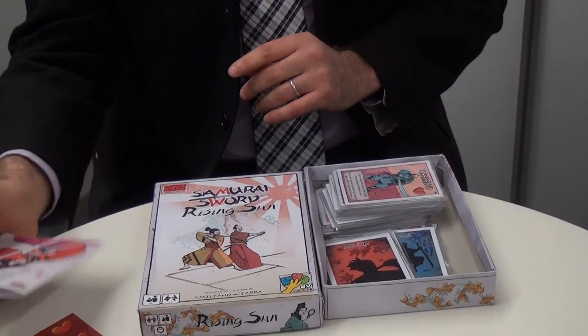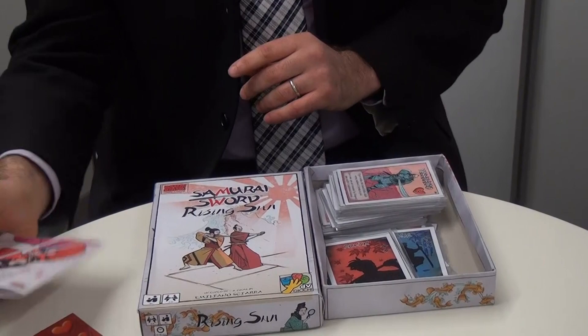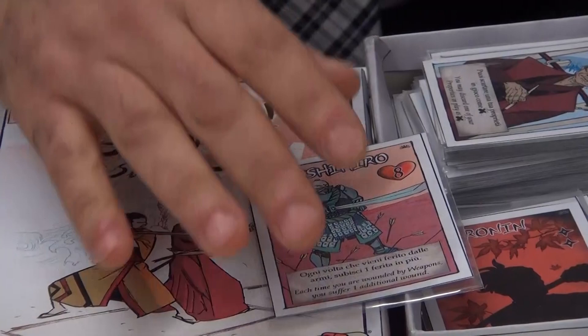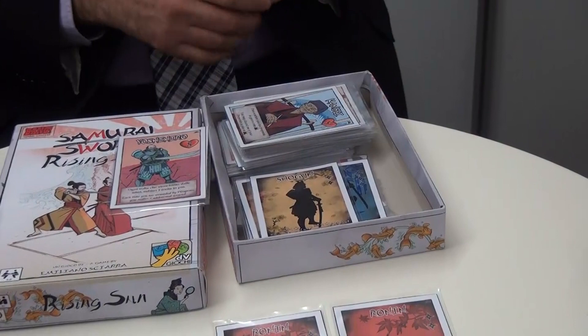The game comes with a punched board and some more tokens to allow the game to be played by eight players, and also because there are some characters which have more resilience points than the regular deck. There are two run-ins so you can play with eight players, playing in teams more or less just like the Renegades in Bang.